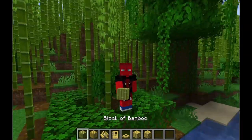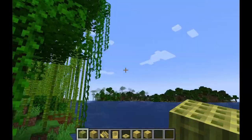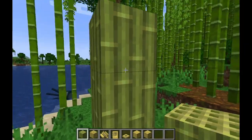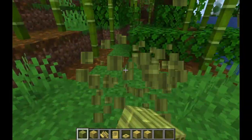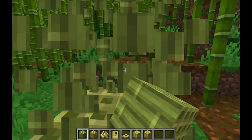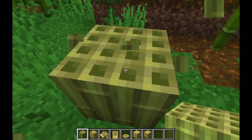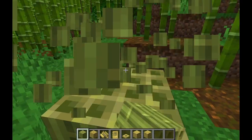Finally, the bamboo! So many people have wanted this. Now you can actually craft bamboo blocks. You have the regular bamboo — looks nice and green, and makes a cool sound. Kind of sounds like a really weird door opening, like you're knocking on someone's door. You can then make it into stripped bamboo, which actually looks yellowish.